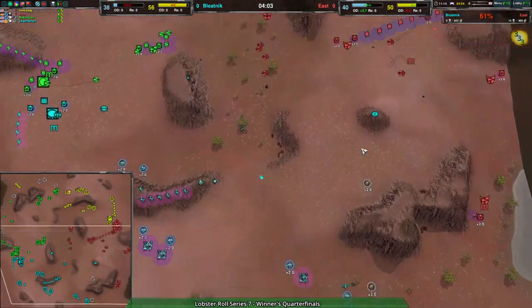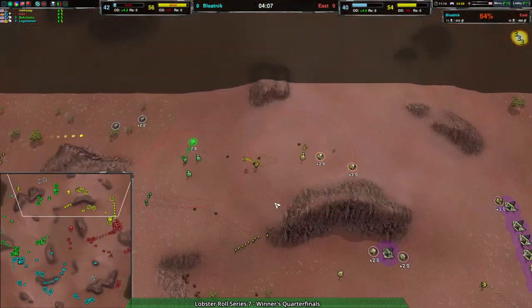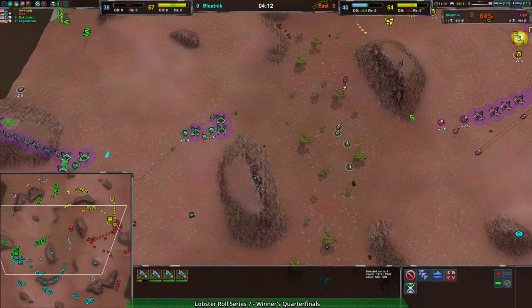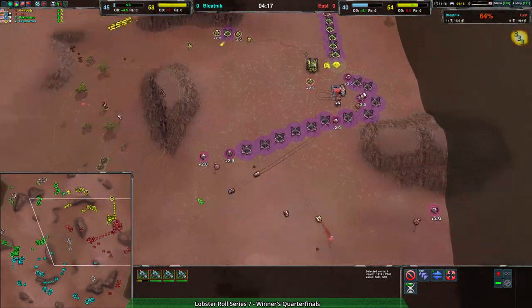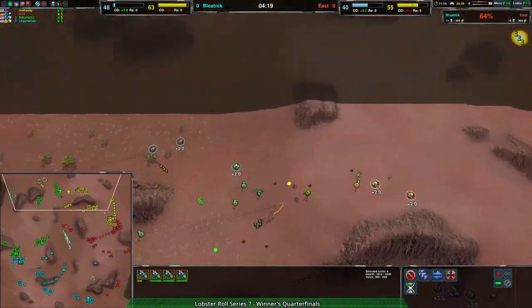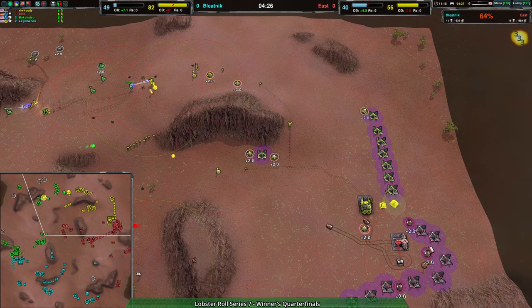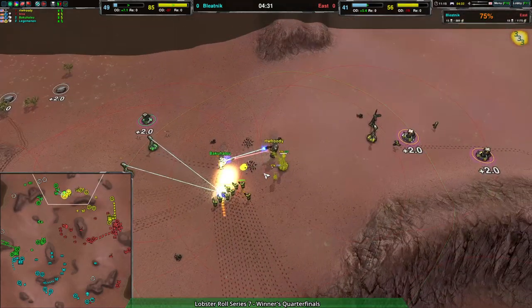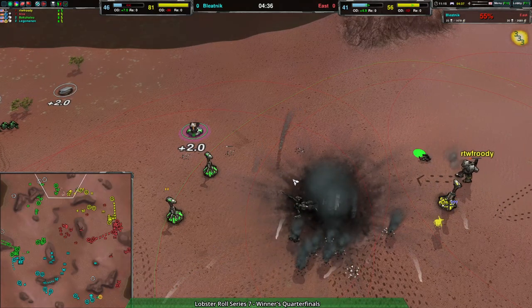I can see a possible approach for east team right now — it's a timing-sensitive one. They only have maybe a minute at most of having even economy. If they punch through the center, that might be able to get them back into the game. It wouldn't be easy. I don't know if they're going to give it a shot — they've got the fencers in place and the commander down. Nicely done getting into Backwoods' commander — he overextended a little bit.